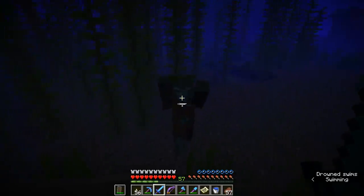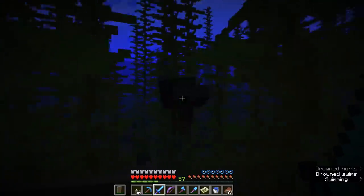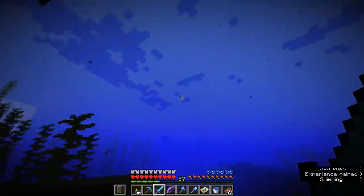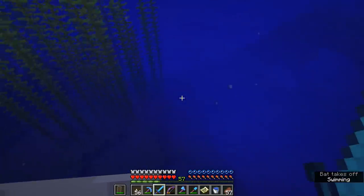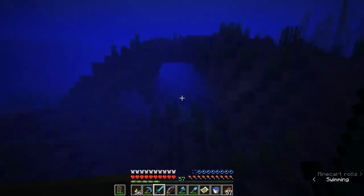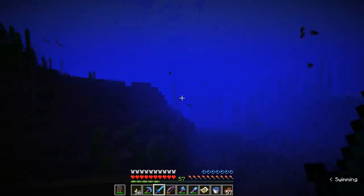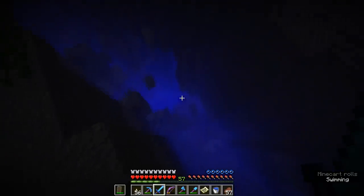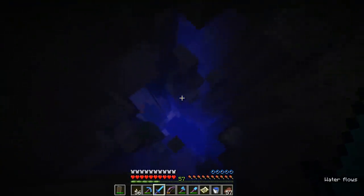As far as the drowned go, they will just turn up underwater in the same conditions that mobs spawn during the night — for example, if there is a low enough light level down here, which there usually is towards the bottom of the sea, you are likely to get yourself some drowned. It may even be worth just bobbing up and down on the surface and looking around to see if any drowned are rising up from the depths. As long as you're in water, drowned will be able to spot you and track you — though they do have a chance to despawn once you're 32 blocks or more away.